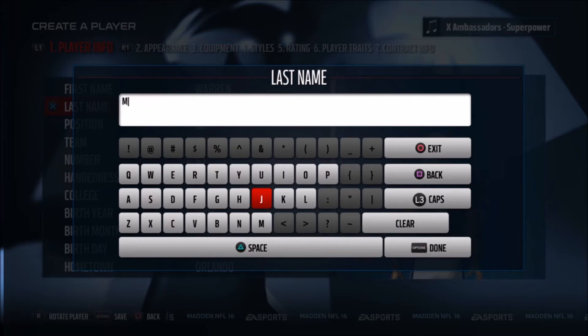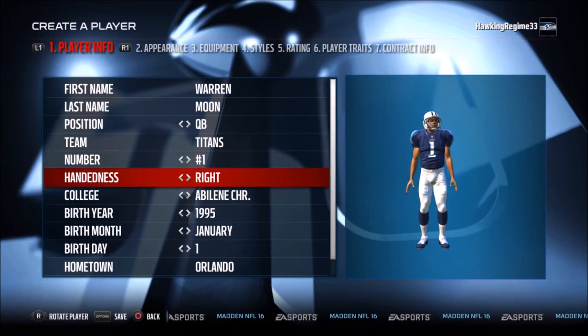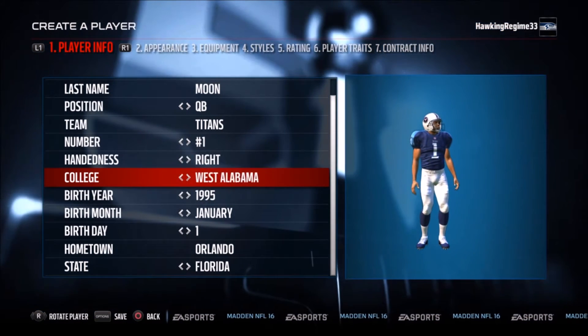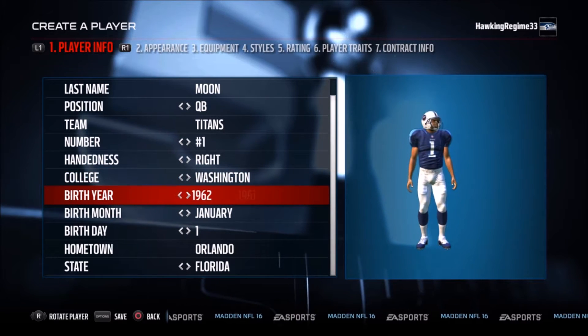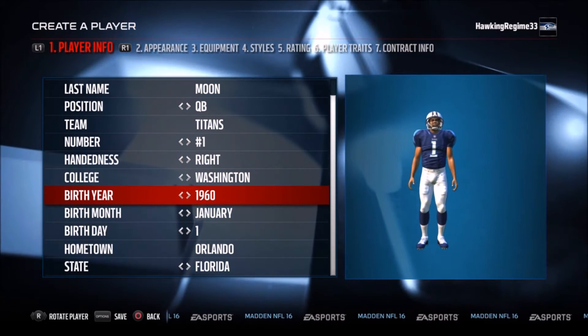I'm going to read off some stats to you guys just to let you know some of the things that he has done. He is top 10 in NFL history both in passing yards and in passing touchdowns — number 7 all-time with 49,325 yards, and number 9 in passing touchdowns with 291 in his roughly 16-year career.